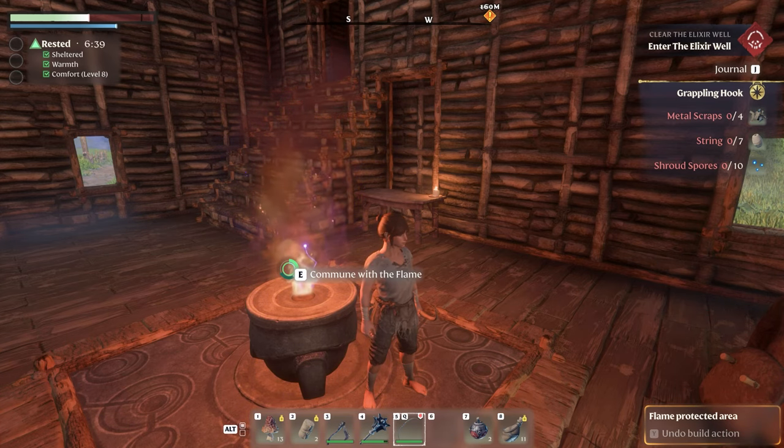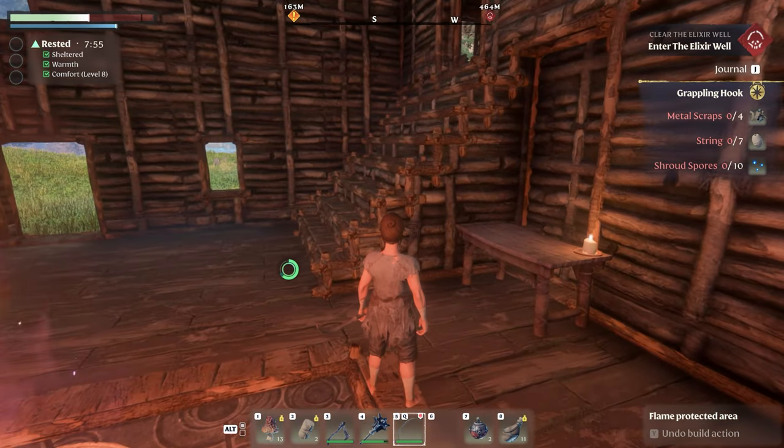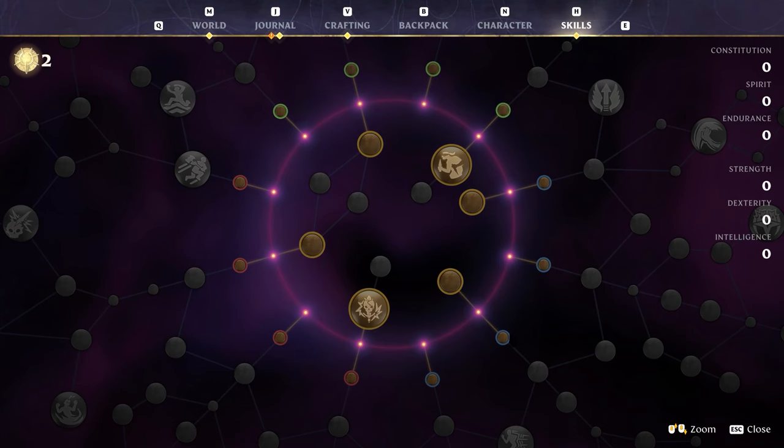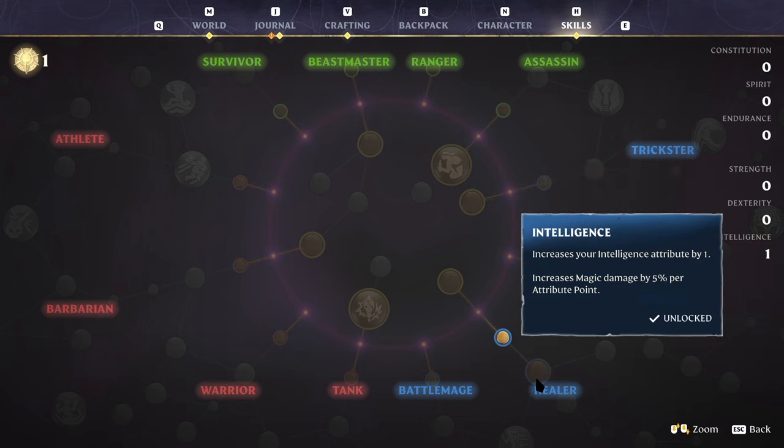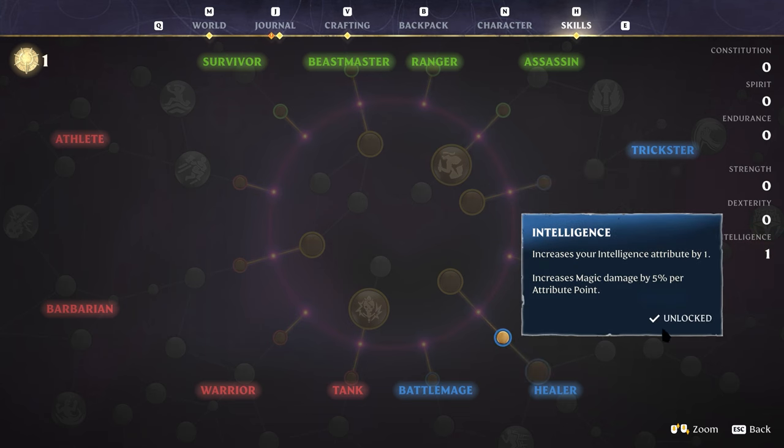By strengthening your altar, you unlock character attributes. So as you advance your character and your skill level, the areas that were once a red shroud will turn blue. It's like you unlock new areas on the map based on your skill level.